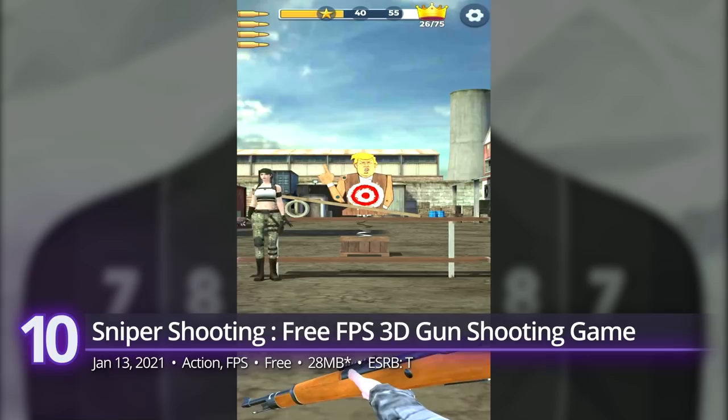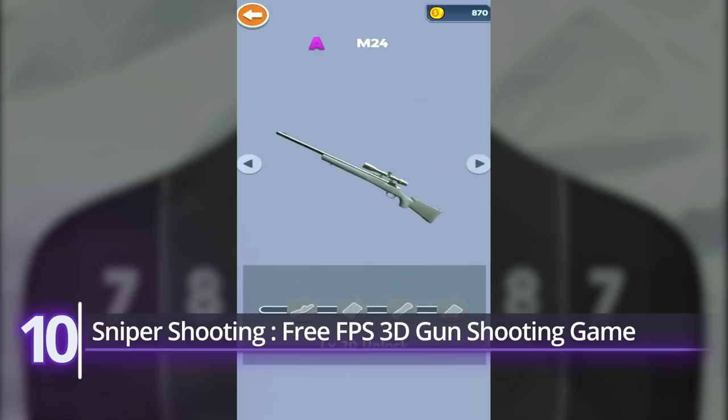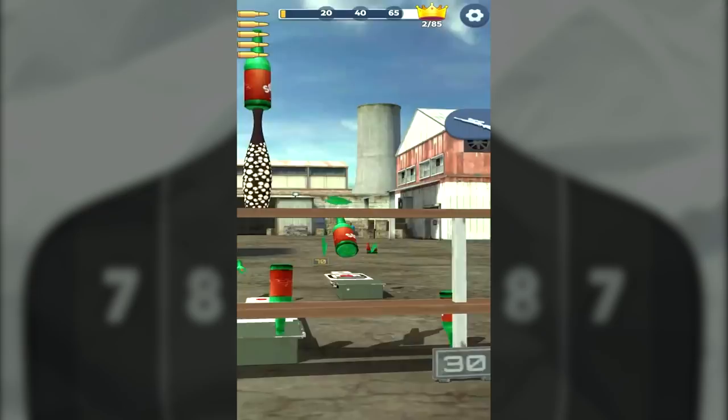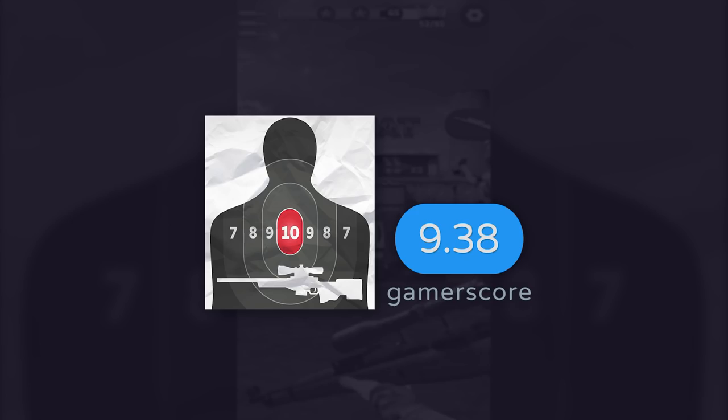10th: Sniper Shooting Free FPS 3D Gun Shooting Game. The title says it all — it's free and it's all about shooting stuff. Pick a favorite gun within its arsenal of cool-looking rifles, customize the shooting range, and hit those targets with surgical precision. It's aiming for a more realistic shooting experience, and for a mobile game, that's saying something. A GamerScore of 9.38.